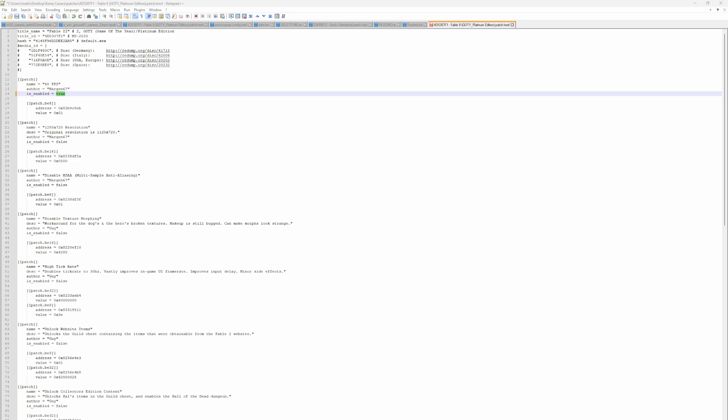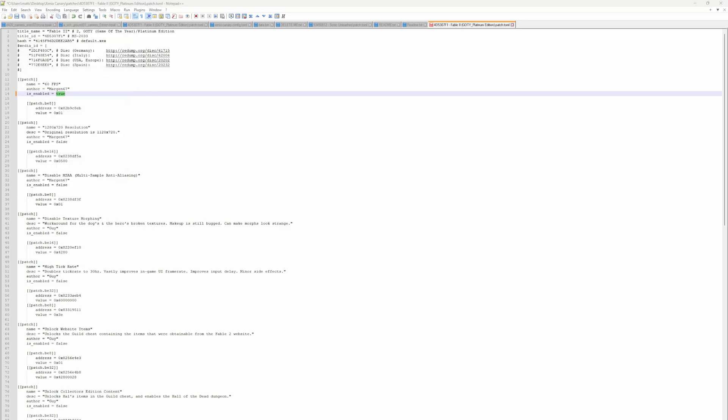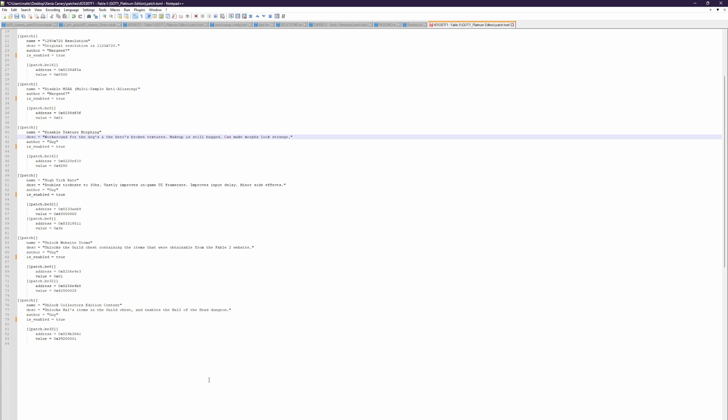Doing that to all of them is probably the best bet. Go to Replace, type false, change it to true, and hit Replace All. That way we have everything enabled at once.